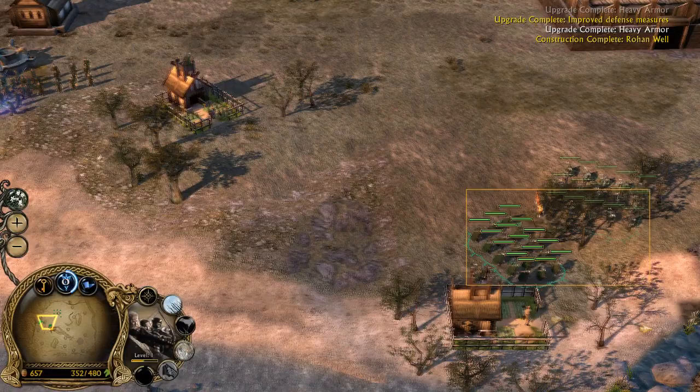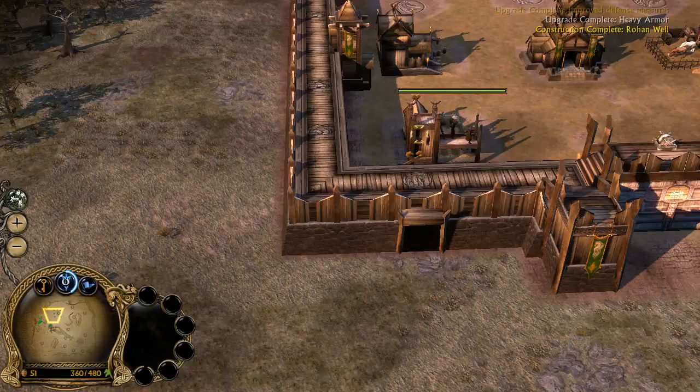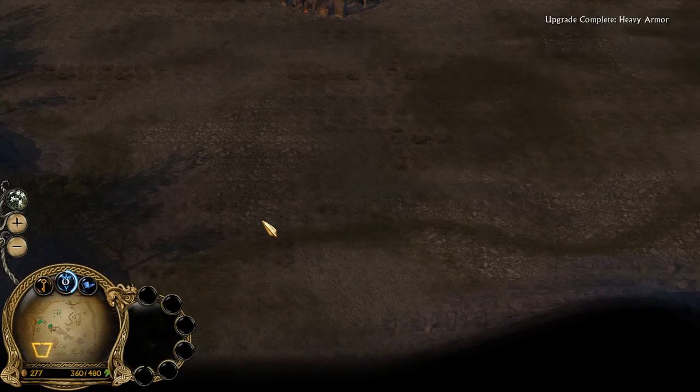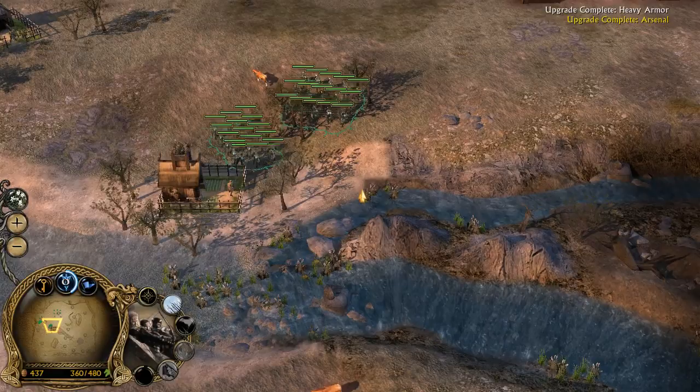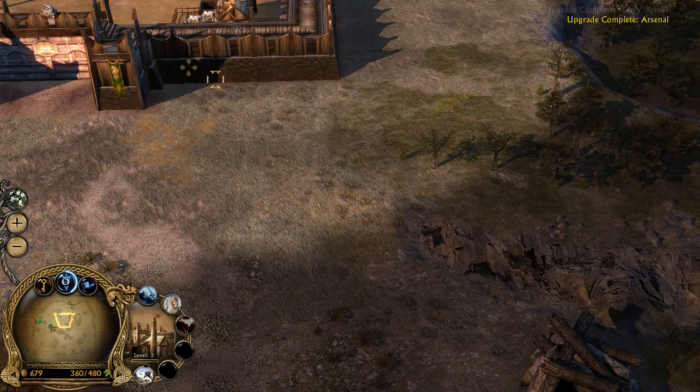We're gonna save up for a tower here. Though we do have a tower from here, it's all the same. We're now gonna save up for fire arrows because those are gonna be quite important in our struggle against Mordor, at least in the beginning. We've got the improved archery range — we need 800 for fire arrows. Should actually build a tower here.